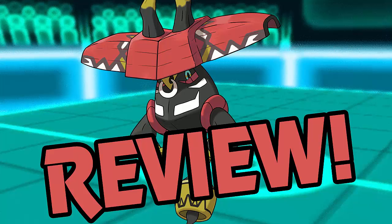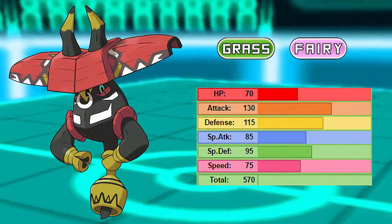Let's take a look at Tapu Bulu's typing - of course being Fairy and Grass. This is not a new typing; we did have Whimsicott before, so we know its weaknesses and resists pretty well. It is quad weak to Poison, weak to Fire, Flying, Steel, and Ice. It resists Dark, Electric, Fighting, Grass, and Ground - four times on Ground if it's Earthquake because of Grassy Terrain set up by its ability. It's also resistant to Water and immune to Dragon.